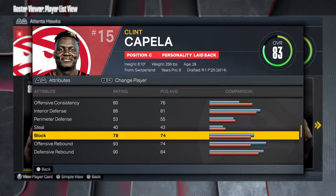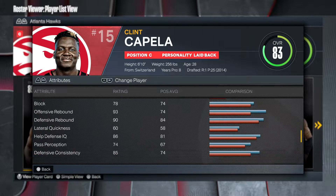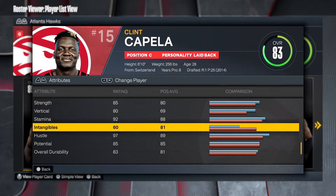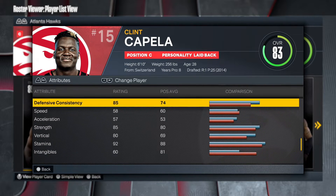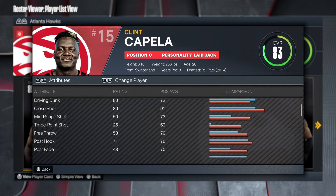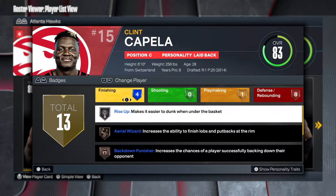Clint Capella is not known for his shooting or playmaking — he's more for his inside presence and rebounding. That 86 interior defense is really really nice, and then you have the 78 block, which is decent, but it's not going to get the job done when you're 6'10" with a long wingspan. The offensive rebound is really good — you get that gold rebound chaser. Strength 85, vert 80 — that's really good for a 6'11" center. This is your typical paint piece, pure red pie chart type of build.